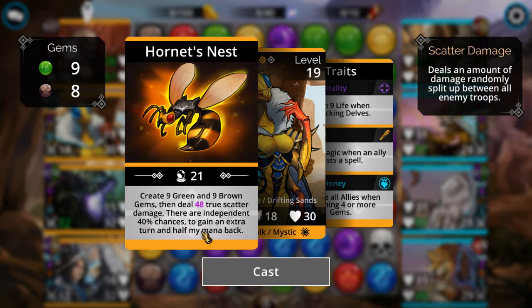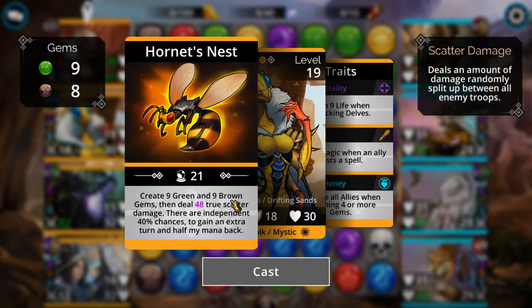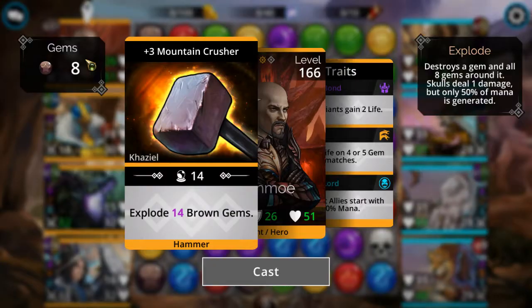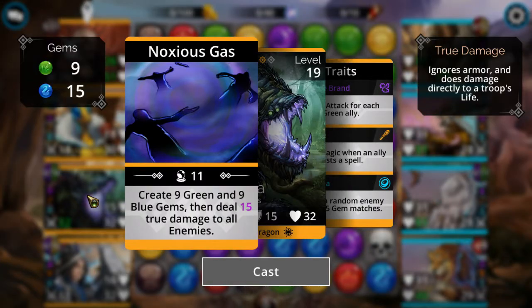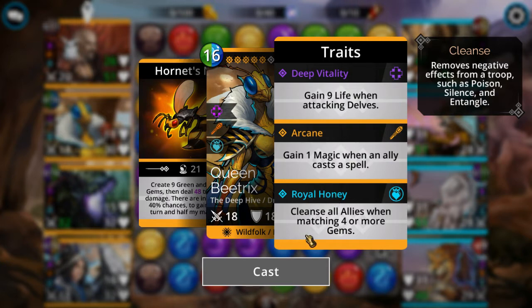There's also an independent 40% chance to gain an extra turn and another chance to gain half your mana back — either both can go off, neither, or just one. The goal is to keep exploding brown gems until she has enough mana to create green and browns. The created gems are placed randomly, but if brown gems land near other browns already on the board you'll get a massive chain reaction that fills him right back up. She also has a trait called Royal Honey — it cleanses all allies when matching four or more gems, just like the Esuna skill in Final Fantasy 14, dispelling all debuffs. Very valuable.